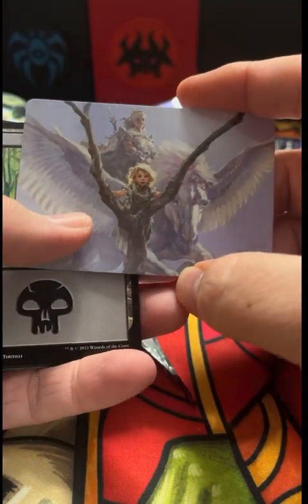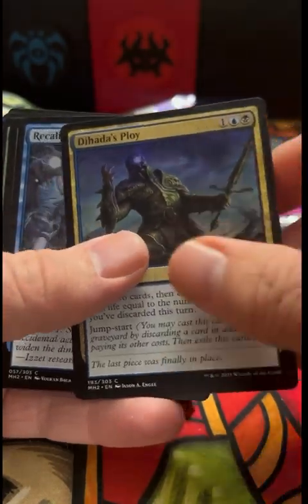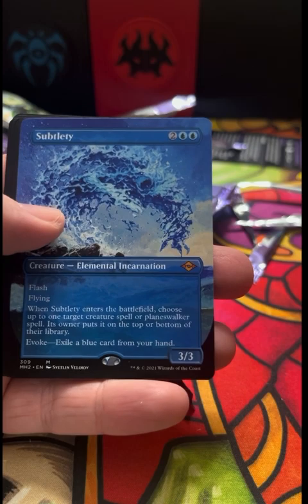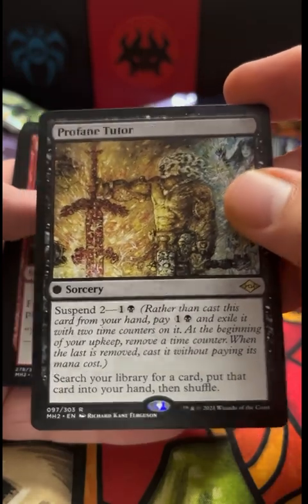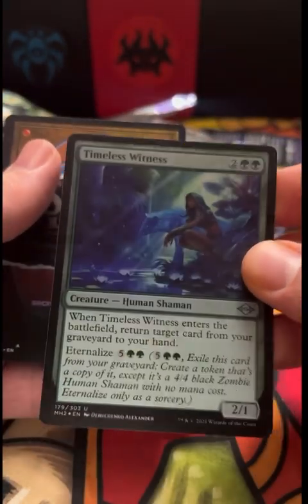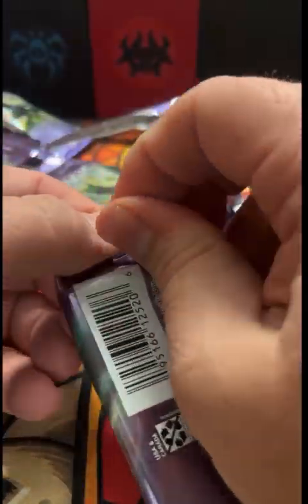Beautiful art — wow, speaking of The Neverending Story, that kind of has that vibe as well. Cobble Initiate, Mistvault Bridge. Recalibrate. Squirrel Sovereign — love it, and that is gorgeous. Borderless Subtlety — man, is that beautiful too. Profane Tutor. And a Flame Rift. Ornithopter of Paradise and a foil Timeless Witness — I do like this card, that's kind of cool. And a Clue token. I've definitely been hitting on the elementals, so that's pretty cool. Can't complain on these packs, they've been pretty good.